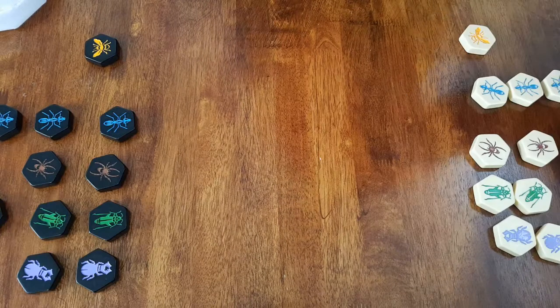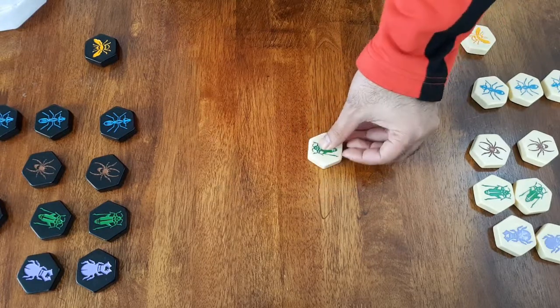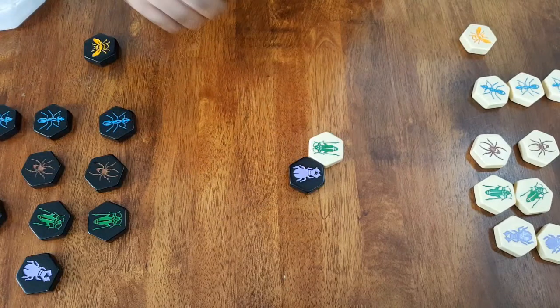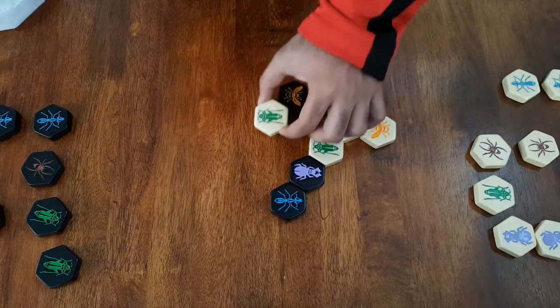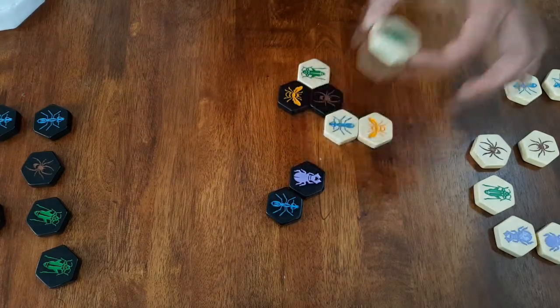Unlike chess, Hive does not have an opening position. You start the game on a table or any suitably flat surface, and on your turns you either place down a piece or move an existing insect on the board. Each insect moves in its unique way, but you're not allowed to break the hive as you move a piece.